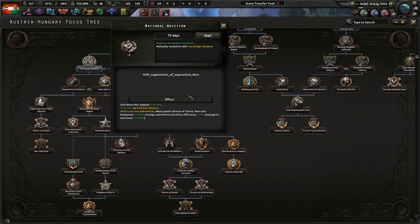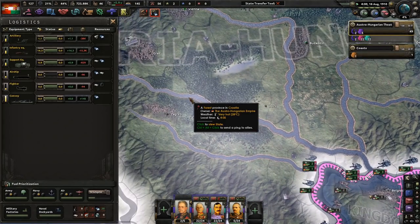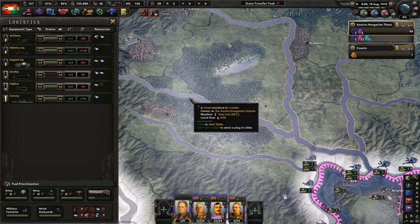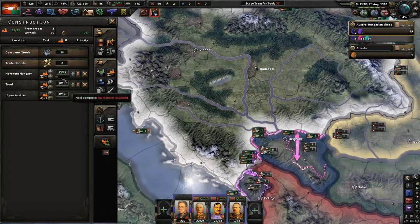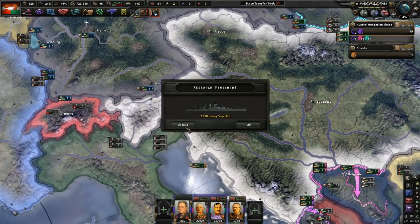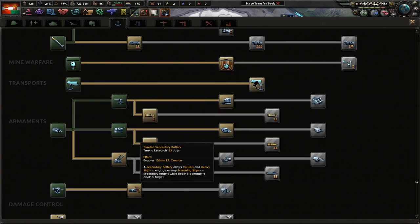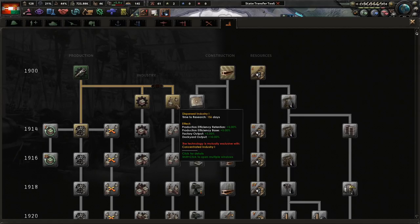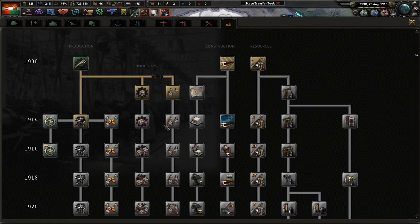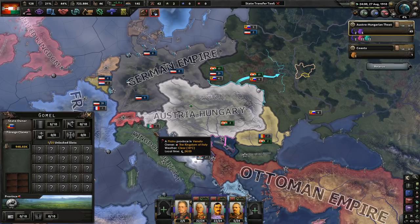Going with National Question gives us more war support. Our real focus is on civilian factories right now — we got some ships, very nice. We'll go with Dispersed Industry, which only gives 5% factory output compared to Concentrated Industry's 10%, but we like Dispersed. Russia is convoking the 4th State Duma, and they're only allied with the French at this point. The Entente is currently just France.